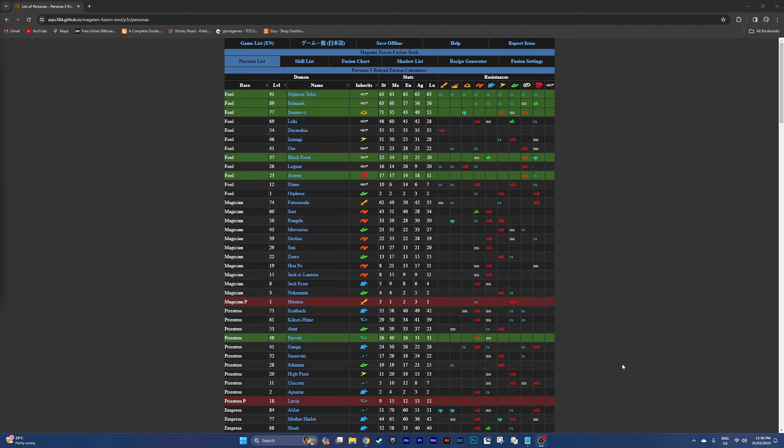Essentially, these are the entire range of combinations that you can possibly get throughout Persona 3 Reload. People have used Persona 3's fusion calculator for FES and Portable, but I believe those do not work for Reload. Correct me if I'm wrong in the comments, but the Persona 3 Reload fusion calculator is out now, so definitely use it.